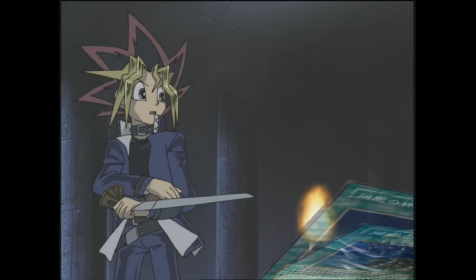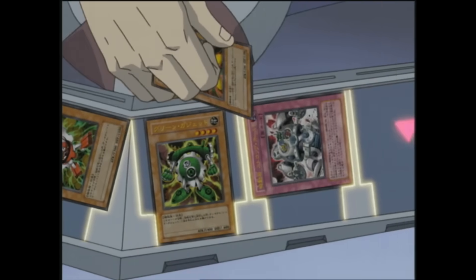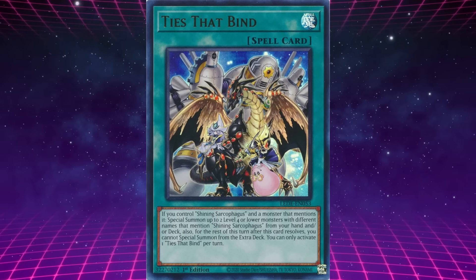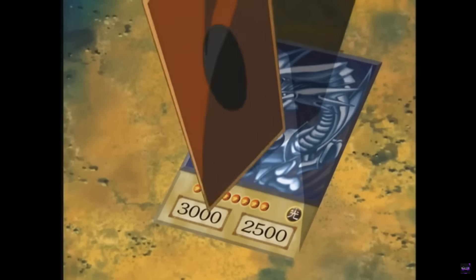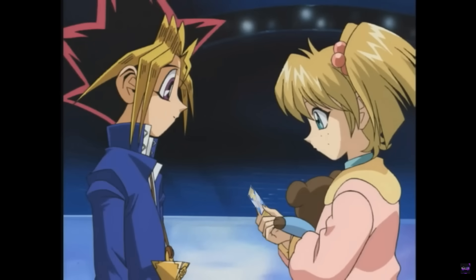To get the 3 gadgets out together, Yugi used the card Ties of the Brethren, which has its own Shining Sarcophagus variant known as Ties that Bind. If you control Shining Sarcophagus and a monster that mentions it, special summon up to two level 4 or lower monsters with different names that mention Shining Sarcophagus from your hand or deck. For the rest of this turn after the card resolves, you cannot special summon monsters from the extra deck. Ties that Bind might be a playable version of the Ties of Friendship — the card Yugi won for winning Duelist Kingdom, which he later gave to Rebecca Hawkins as a sign of their friendship.